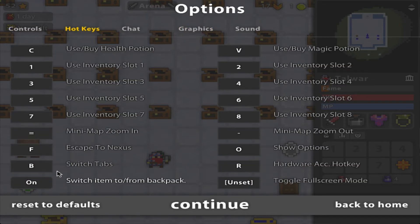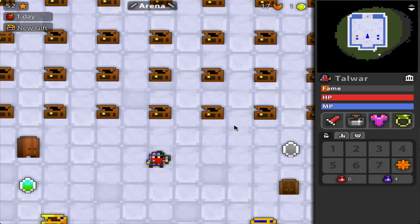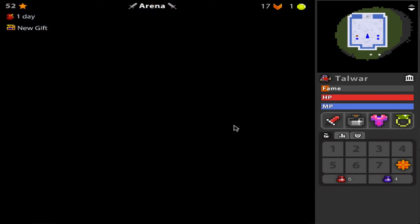I also have a toggle hardware acceleration hotkey. I have it set to R, so anytime I hit R, it turns on hardware acceleration and makes my screen black, but it gets rid of all the lag because now there's nothing on my screen and nothing needs to render.